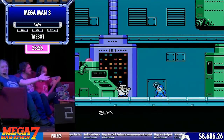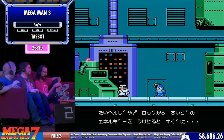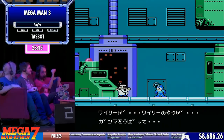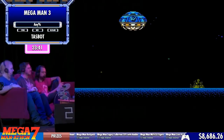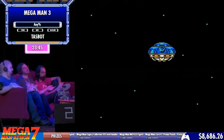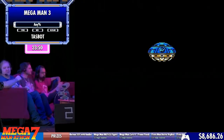That was Break Man again — because they wanted us to fight him one more time. There's a frame where you can do inputs at the start of the boss fight, so he jumped up on top of the ledge to be closer when he spawns. This is on Rockman 3 instead of Mega Man 3, so you saw Japanese text there — that's to reduce lag and reduce cutscene length because the text is shorter.